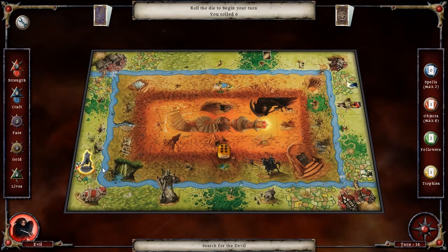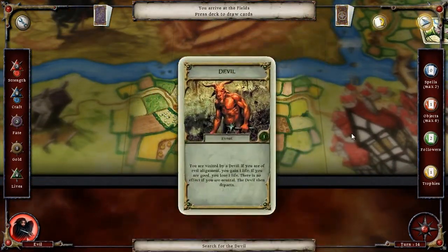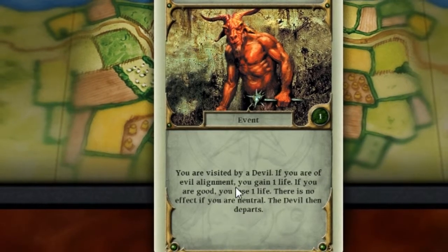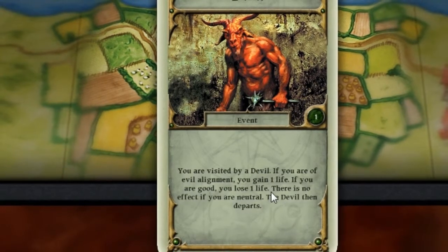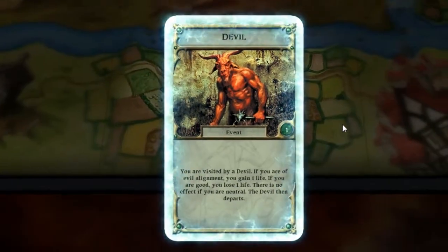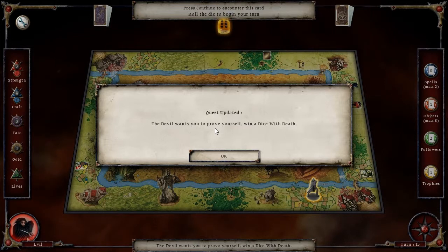Let's head over to that enchanter, and make good time doing it too. What do you got? Hey, it's the devil! You were visited by the devil. If you are of evil alignment — and I am — you gain one life. If you are good, you lose one life. There is no effect if you are neutral.